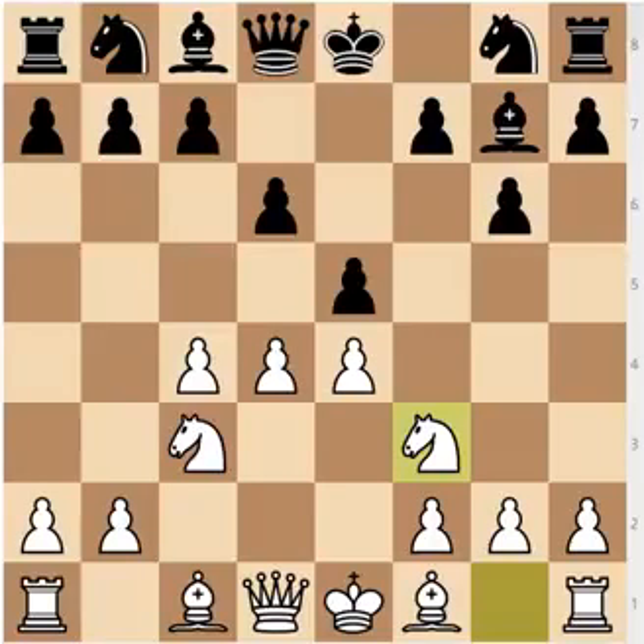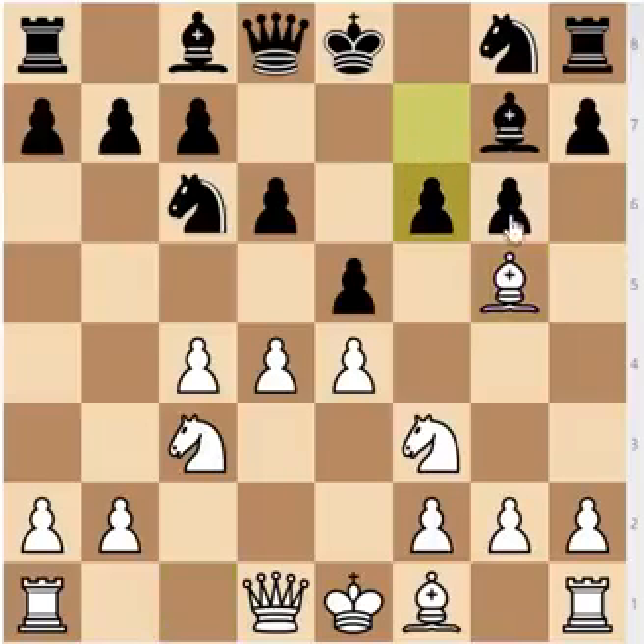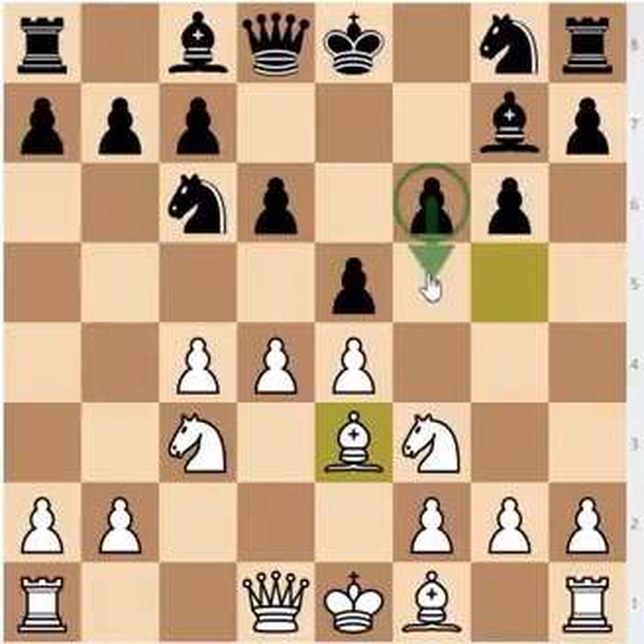After Nf3, Black continues with Nc6. In the last position we were looking at — the Kotov variation — the bishop went to e3. In this position, the bishop is going to g5, provoking the move f6. So bishop to g5, f6, and now the bishop retreats. Provoking the f6 weakness isn't such a big deal, but you are weakening the light squares and Black is going to have to waste the tempo on f5 anyway. If you want to develop your bishop to e3 immediately, the pawn would have still been on f7, so it might be better to have the pawn on f6.